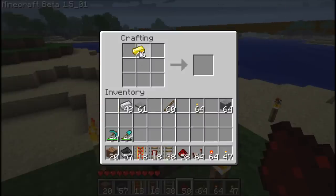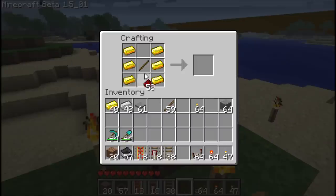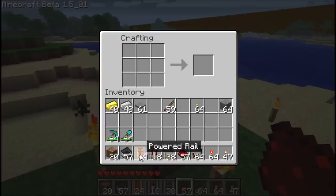To make a powered rail, you need gold — three pieces down each side, just like that. You will also need a stick in the middle and a piece of redstone in the bottom. That'll give you a powered rail, six of them for that set of materials.